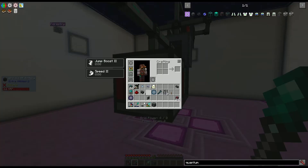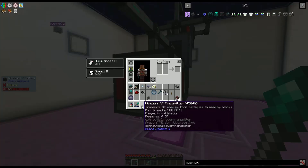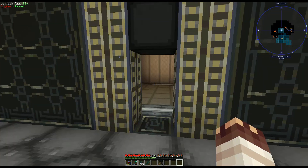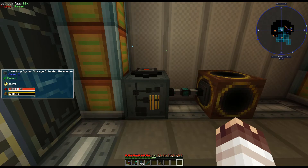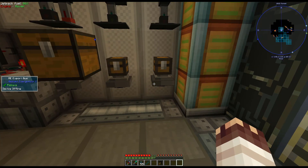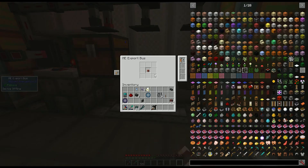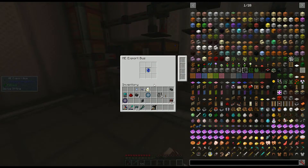Because of this wireless RF battery, I can use this wireless RF transmitter to transfer 80 RF per tick to any block in the world. Which is convenient, because I need power way down here for my singularity system. The only block that needs power is the system storage. These exporters will eventually be connected — they export enderpearl dust with a crafting card, tiny TNT with a crafting card, and singularities.